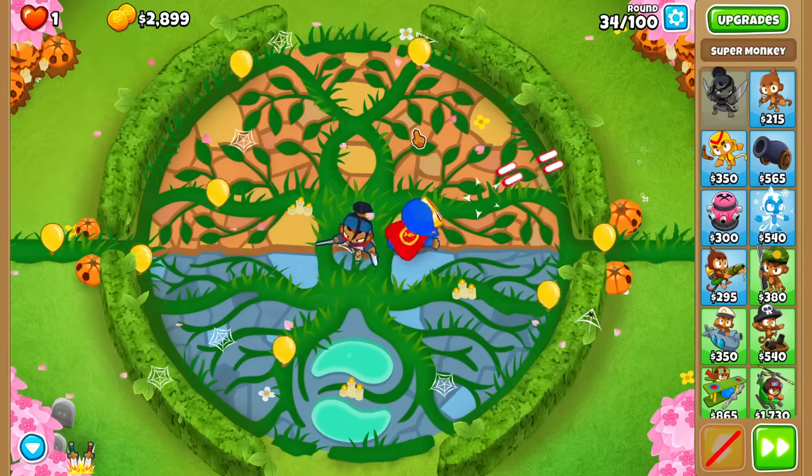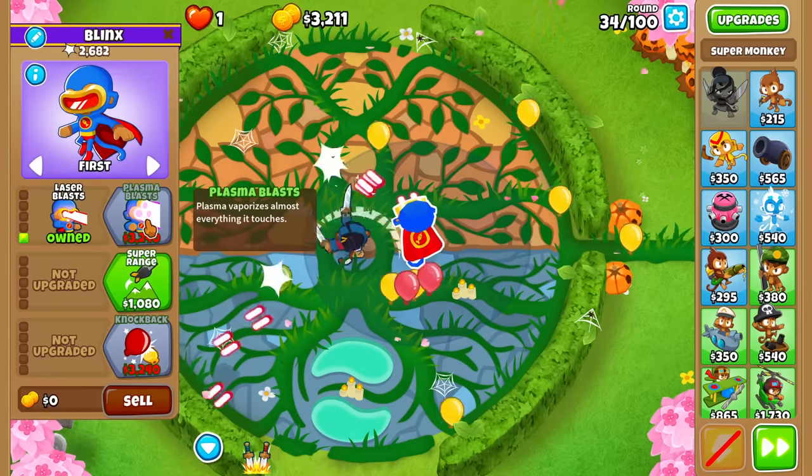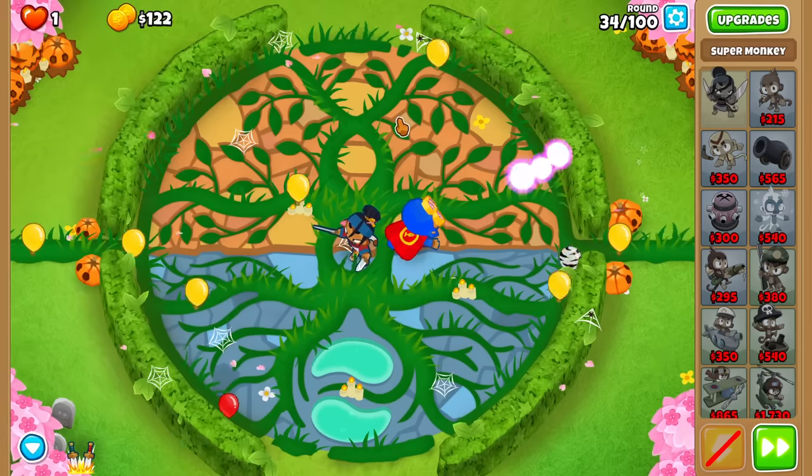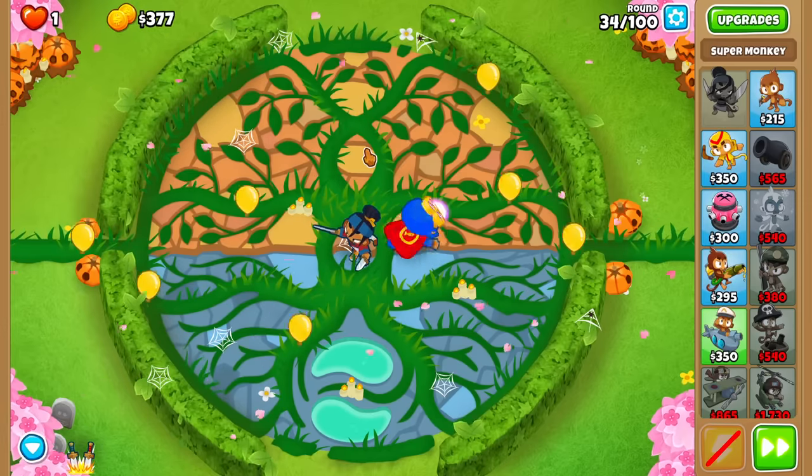Plasma Blast is going to come up on round 35 likely. And that means popping power-wise we are totally golden. This guy can pop MOABs, pop balloons, pop everything. He's just a very good tower. I'm feeling really good — I'm feeling comfy.